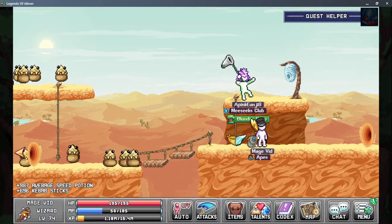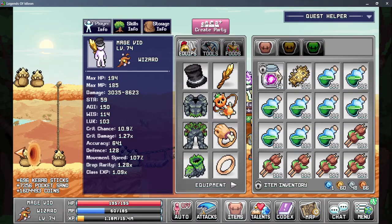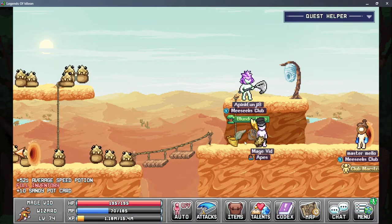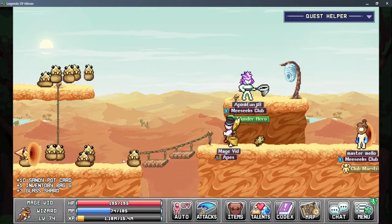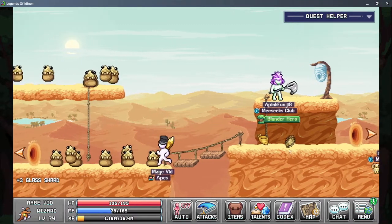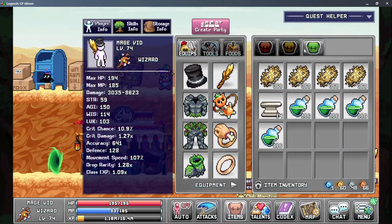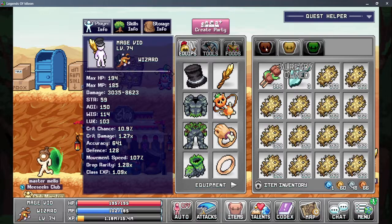Inventory Bag G. Okay, we can get rid of the common resources to pick up the two uncommon resources. Alright. The inventory's full up. I think I might also be able to use Inventory Bag G, depending. Oh, no, it's already on.